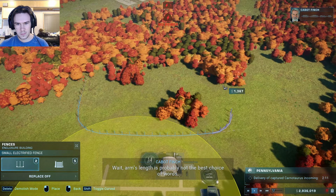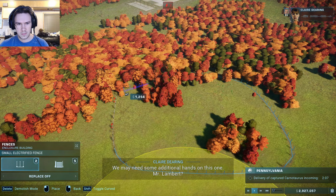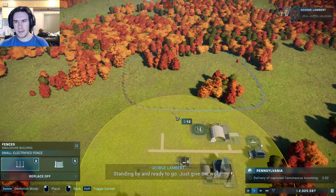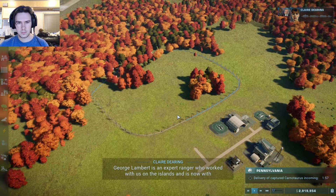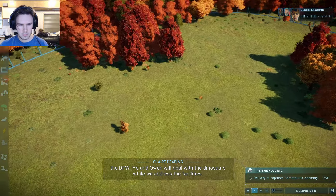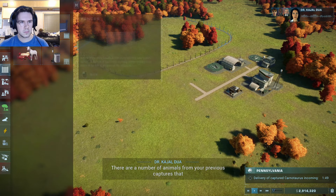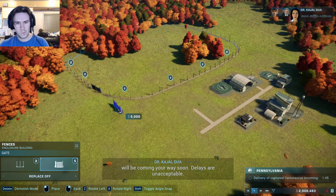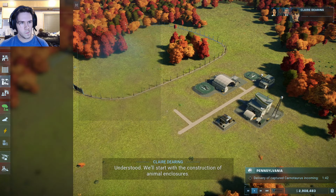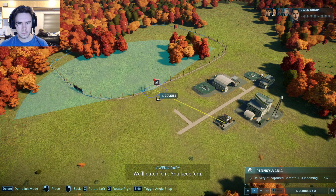And me — I'll be managing expectations and staying an arm's length away from the meat of sources. Oh wait, arm's length is probably not the best choice of words. We may need some additional hands on this one. Mr. Lambert? Standing by and ready to go. George Lambert is an expert ranger who worked with us in the islands and is now with the DFW. He and Owen will deal with the dinosaurs while we address the facilities. There are a number of animals from your previous captures coming your way soon — delays are unacceptable. Got it. We'll start with the construction of animal enclosures.